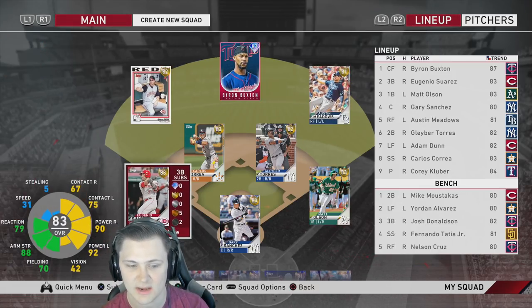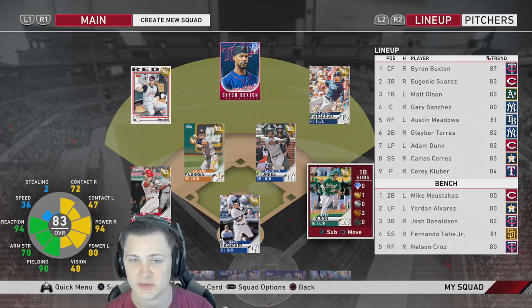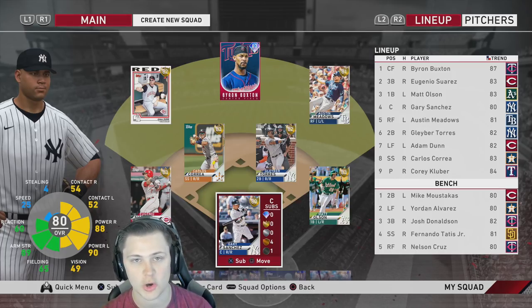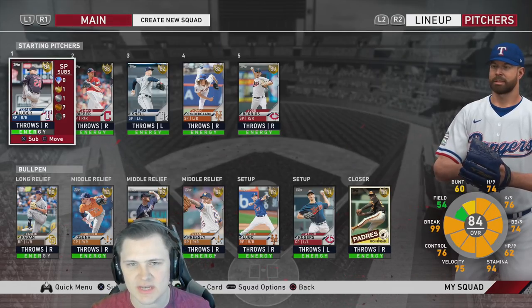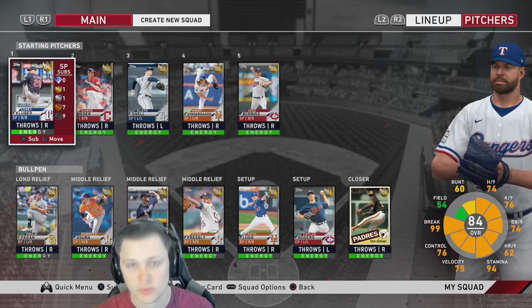At least Adam Dunn comes with the cannon. We got Suarez over at third, Correa at short, Gleyber Torres — for whatever reason I hit really well with his gold card but haven't done too hot yet with his diamond. Hopefully we're able to turn that around. Matt Olsen is over at first base and Gary Sanchez — we don't need a budget beast catcher, we've already found him. On the pitching side, let me know if there are any really good team affinity pitchers we should go after, or on the market if they're under 5,000. That is our threshold — 5K or under.